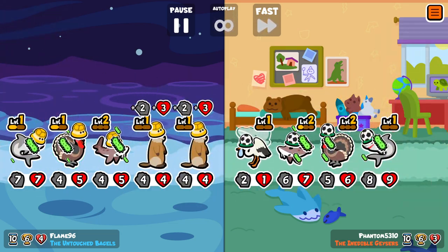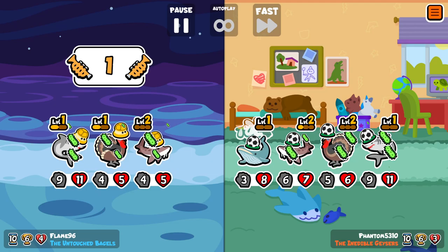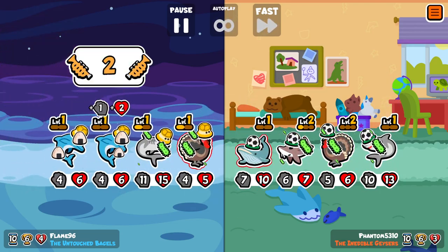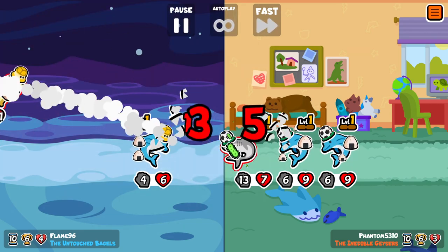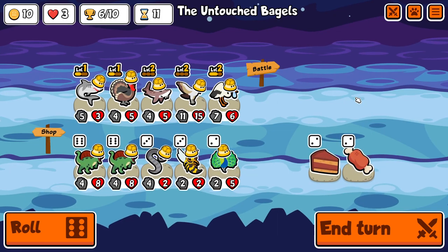Whatever the case, the combo itself revolves around the use of the Beluga Sturgeon. You can see I already have one on the team - it's level 2. Ideally I want to get it up to level 3 by the end of the run, or put a mushroom on it.